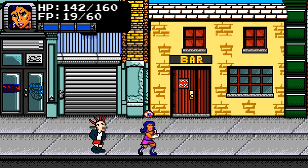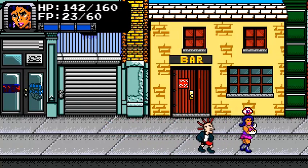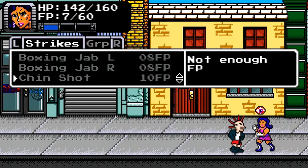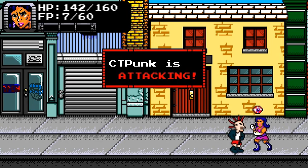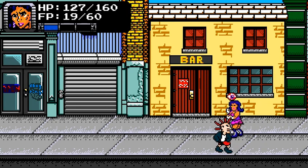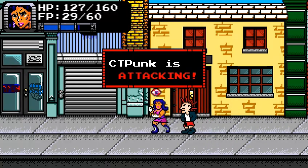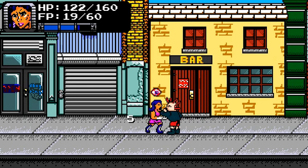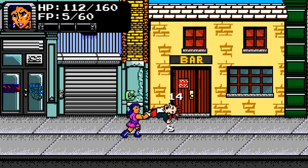You take more damage if you're hit from behind. I'll try to dodge this guy. In a more confined space, your low speed doesn't matter as much. And there are status effects — I'm currently blind, which is very helpful.